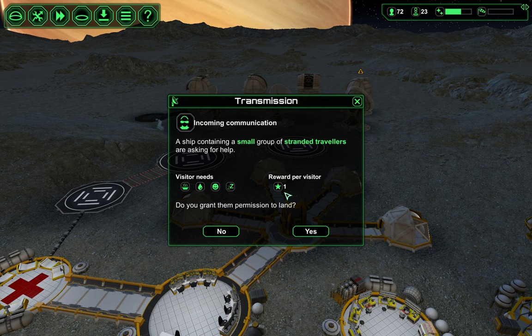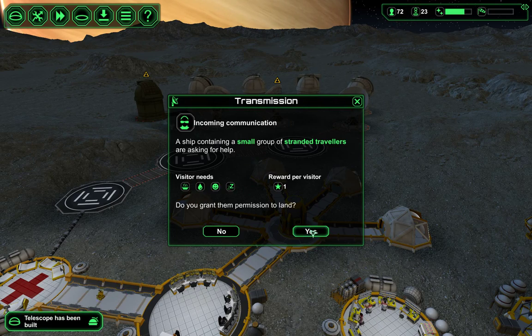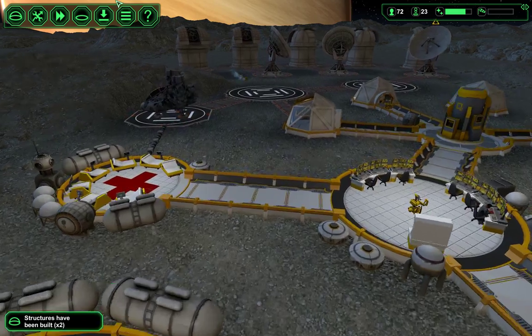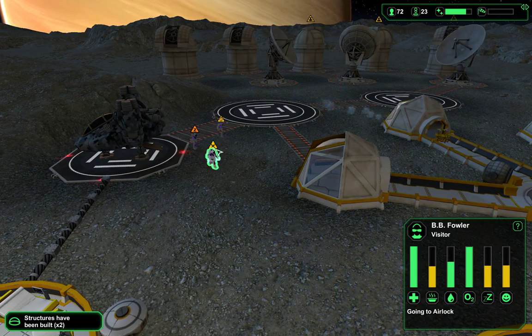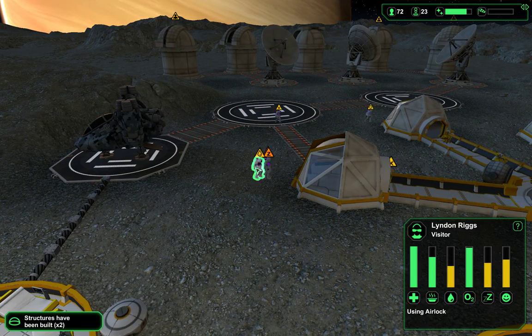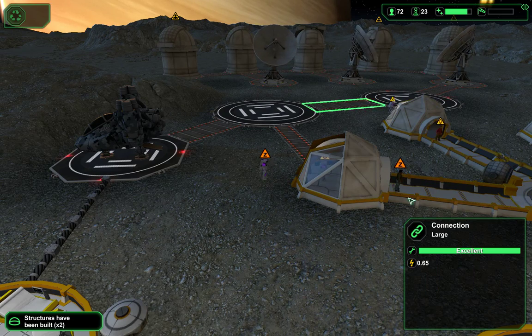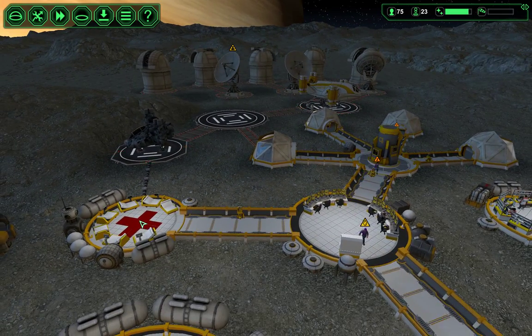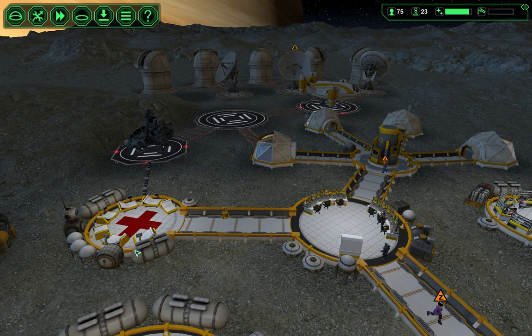Transmission — I'm not interested in prestige right now. Well, I guess it can't hurt. The only thing is, sometimes when these visitors come, they come with diseases — they can have the flu, and they'll take up medical supplies, which I don't want. I want to sell my med kits.